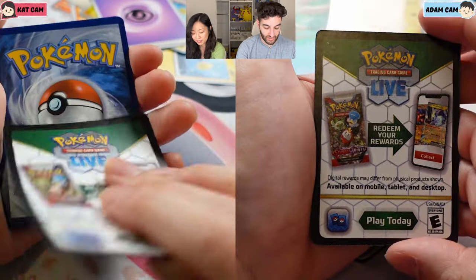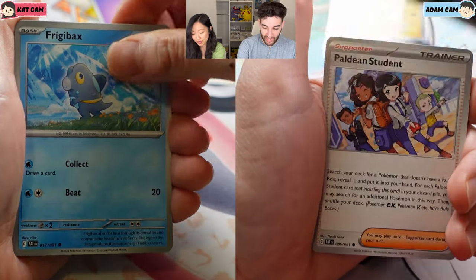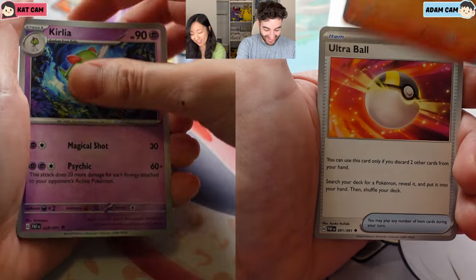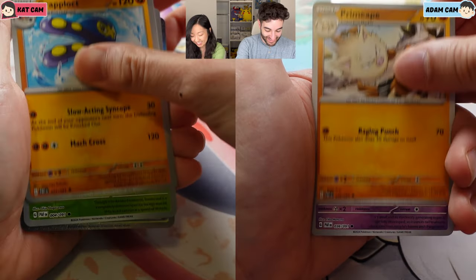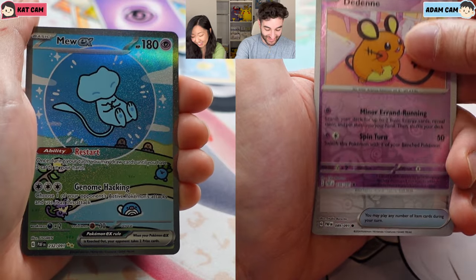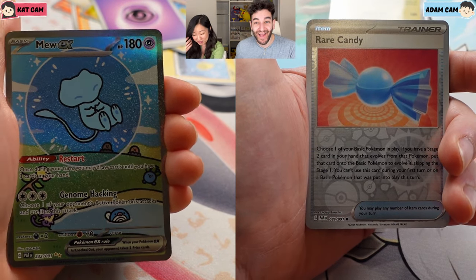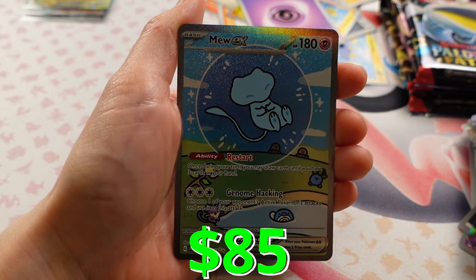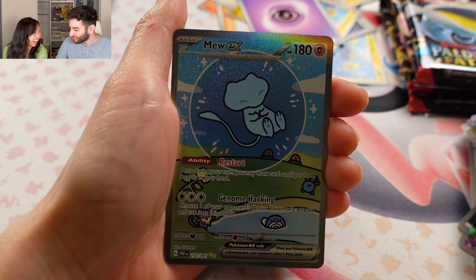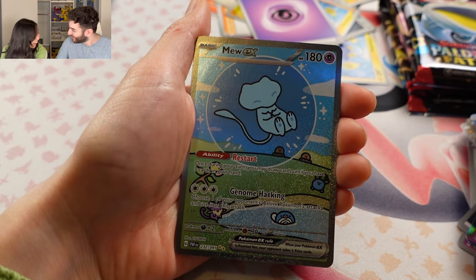Alright, let's go. So each of our booster bundles gave us four hits each. Not bad, but they weren't the best pulls. But quantity-wise we're neck and neck. Come on, let's see if you guys are good at this. Oh my god. Wait, what? Again? We pulled our chase twice. Wait - now we actually both get one. That is insane. We actually got it again. Wow, congrats!